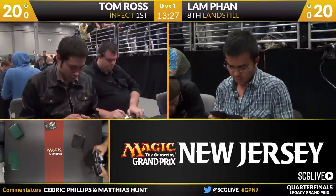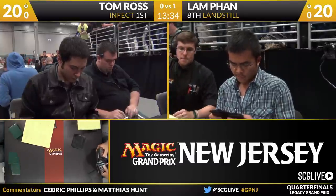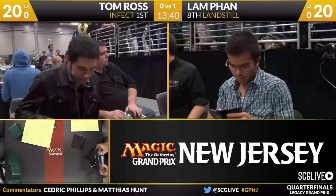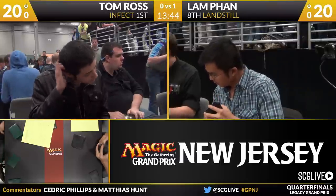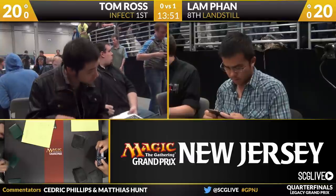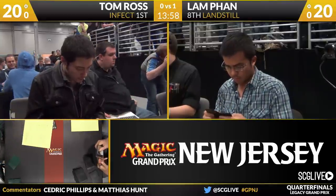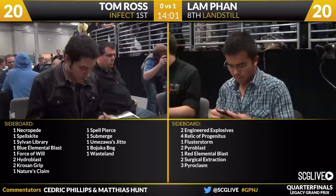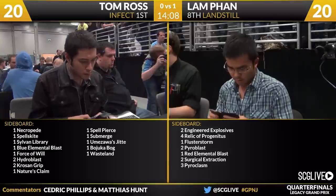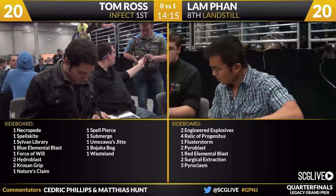We'll see on Fan's side — he's got two Engineered Explosives, four copies of Relic of Progenitus, two Surgical Extractions, a Flusterstorm, a Red Elemental Blast, two Pyroblasts, and three copies of Pyroclasm. Earlier we saw Pyroclasm and Engineered Explosives come in — he had Engineer Explosives, Relic, Pyroclasm, Red Blast, and Pyroblast all after board. That seemed aggressive. It's kind of a throw-the-kitchen-sink approach where you play a couple one-offs. You are a blue deck, so there's actually a real argument for one-offs to have extra versatility. We know it's safe to board the Stifles out — they're quite poor in this matchup — so you can imagine those four cards are going to be gone.